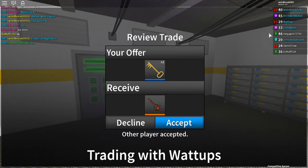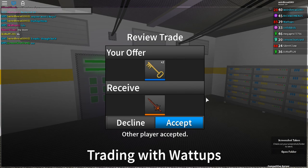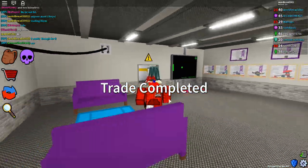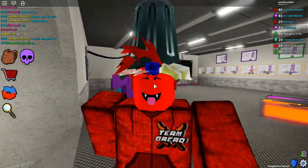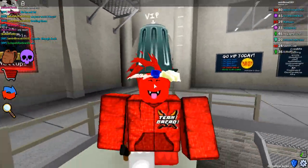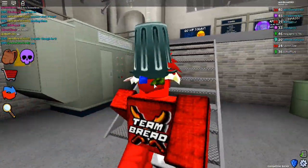This is the biggest scam that has ever happened. You press accept, and you just got yourself a free exotic and 1,000 coins. Did you really lose anything? No, you did not. You only made 1,000 coins.